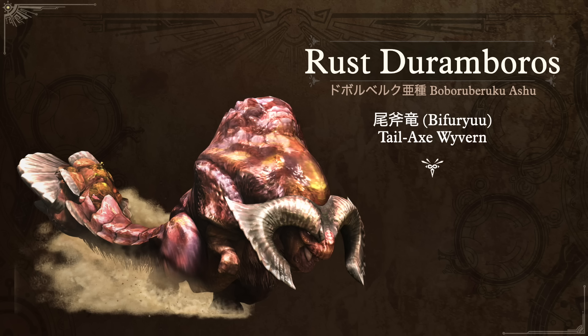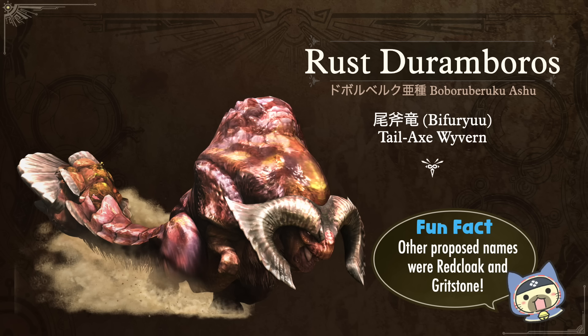Next is its subspecies, the Rust Duramboros — in Japanese just Doboruberuku Ashu — and its nickname is Bifuryu, the Tail Axe Wyvern, swapping the hammer for an axe because it slams its tail down a little differently. The fun fact comes from a localization blog — still up if you Google for it — in which localization head Andrew at the time talked about other names thrown around: Redcloak and Gritstone were possibilities, but I'm pretty happy they went with Rust. I like the idea that this thing may have just been there for a long time — the old mountain roaming around the forest.